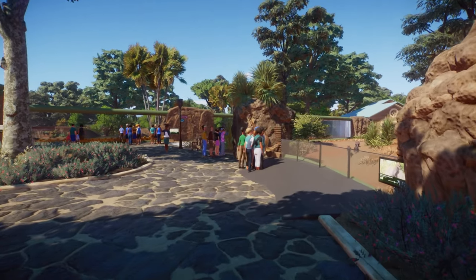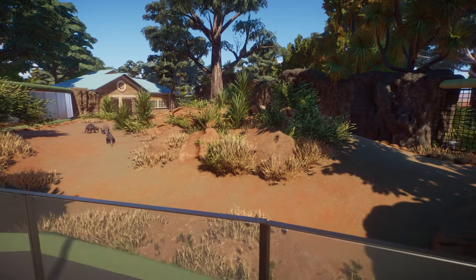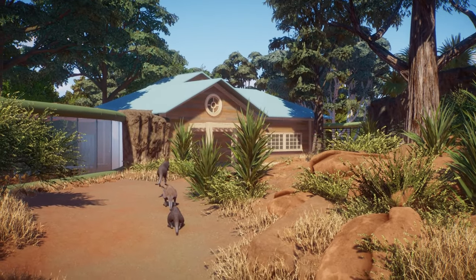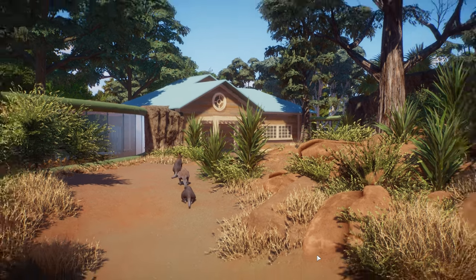I've changed up some of the pathing here to the new Oceania pack path. Here we've got the wallabies — another great habitat. Love the view for their little house over there. Just so cute, so simple, but so effective.